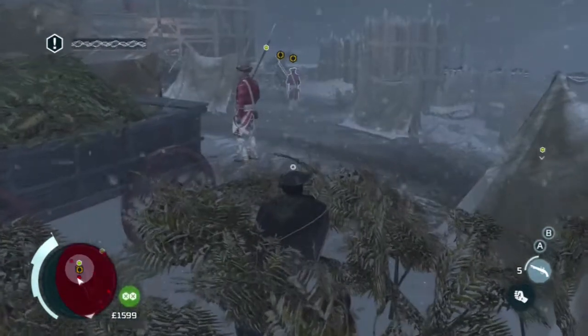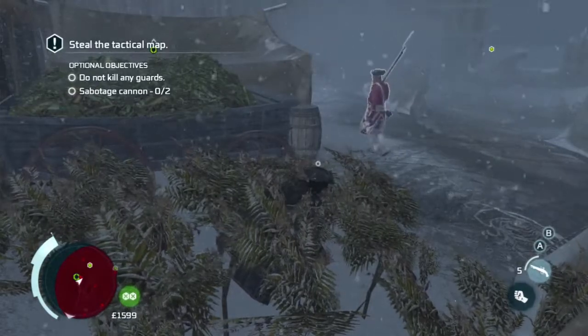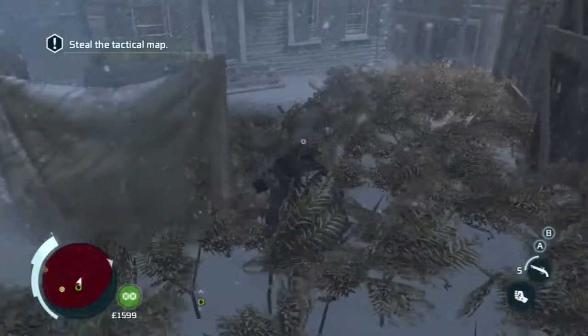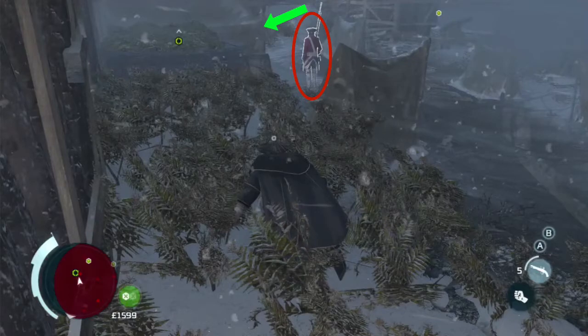Once you've finished eavesdropping, the next objective is to steal the map, which is right inside the tent on your left. This is actually quite tricky because there's a guard right next to it. I went ahead and froze the game right here — as you can see, there's the guard and the map is right inside the tent on his left.